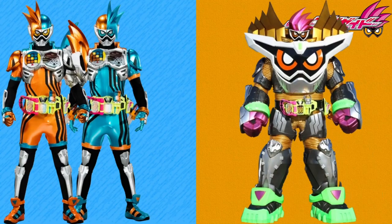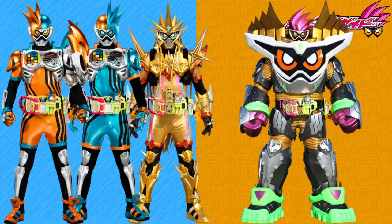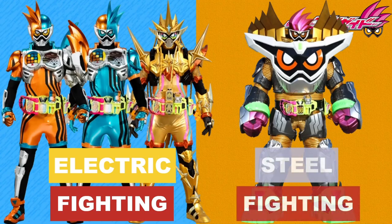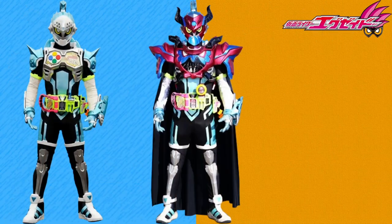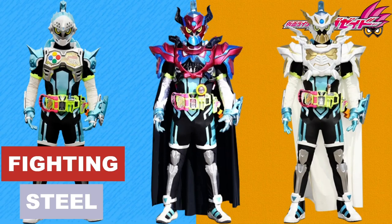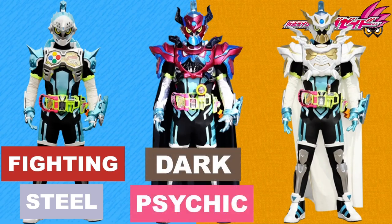Leveling up to Ex-Aid, Double Action Gamer and Muteki Gamer all retain base Ex-Aid's Electric Fighting type — they don't really change enough motif-wise to warrant a type change. Though Maximum Gamer replaces the Electric type with the Steel type, simply because of the mecha armor. In regards to Brave, his base form is based on a Knight so Fighting Steel type is best, Fantasy Gamer is based on the Devil and has telekinetic powers so Dark Psychic, and Legacy Gamer has the powers of both Quest and Fantasy Gamer so it takes the most appropriate type from each, making it Fighting Psychic type.